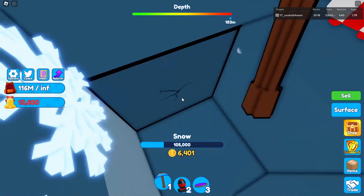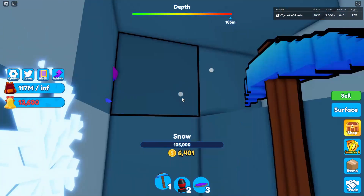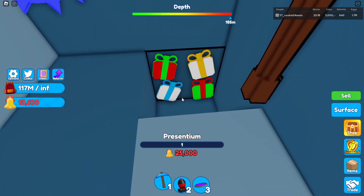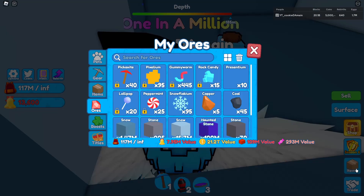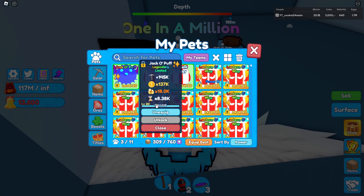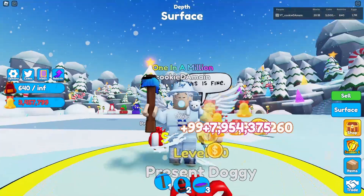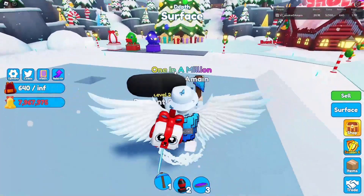We're going to a different layer. We have presentium now — that makes a lot of sense. We now have about eight million basically, and we should have max pets as well. Let's go to the surface and sell. We just made eight million in the span of two minutes, just mining down.